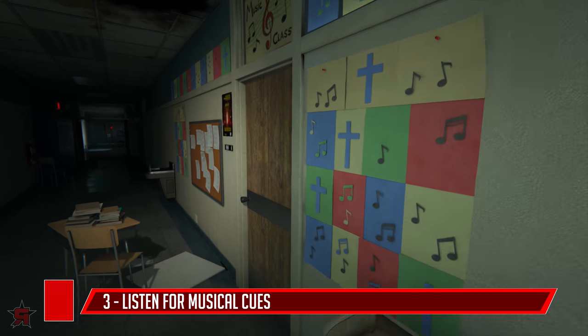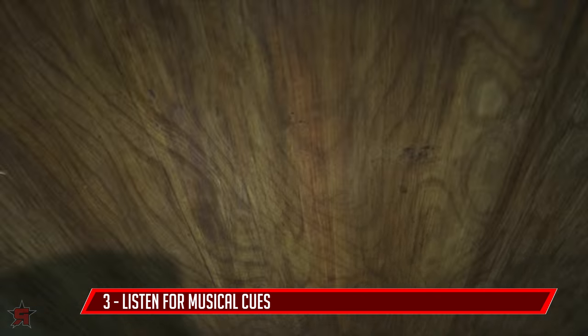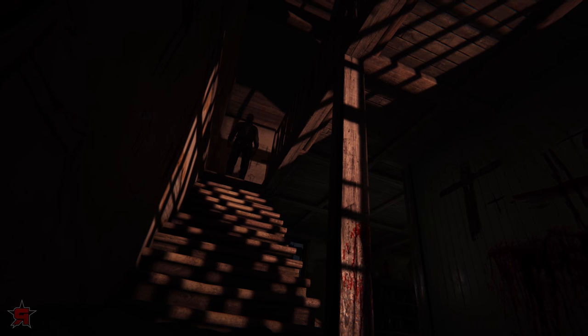Crank the volume up on your TV speakers, or if you're being brave, your headphones, as Outlast 2 hides a lot of its hints in its music. Scarier music means danger, while mildly ominous music means you're probably fine. Each of the main enemies will have their own theme, so you might know when they are around, even before they show their face.